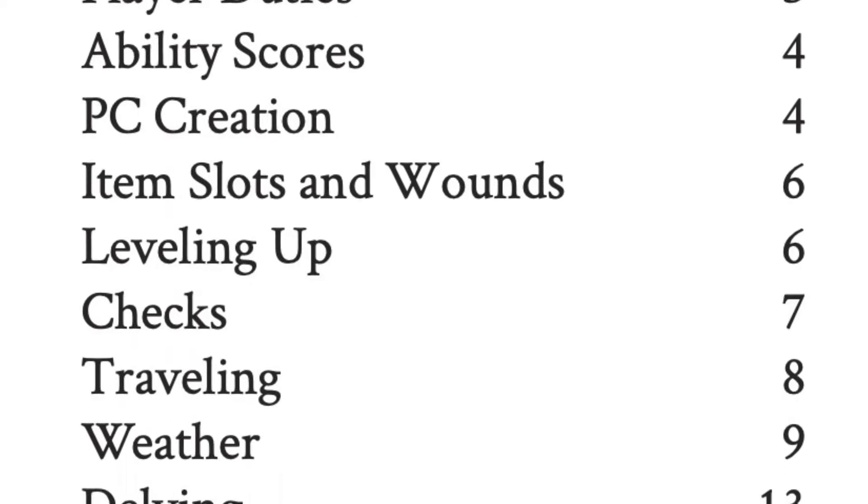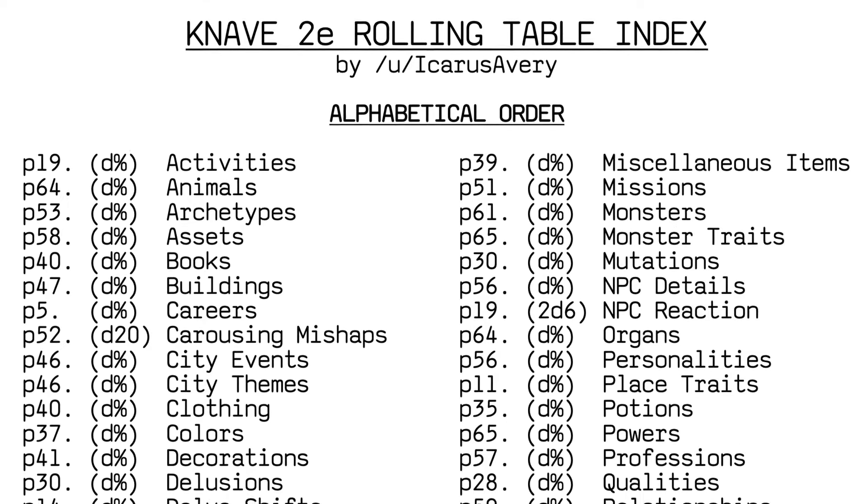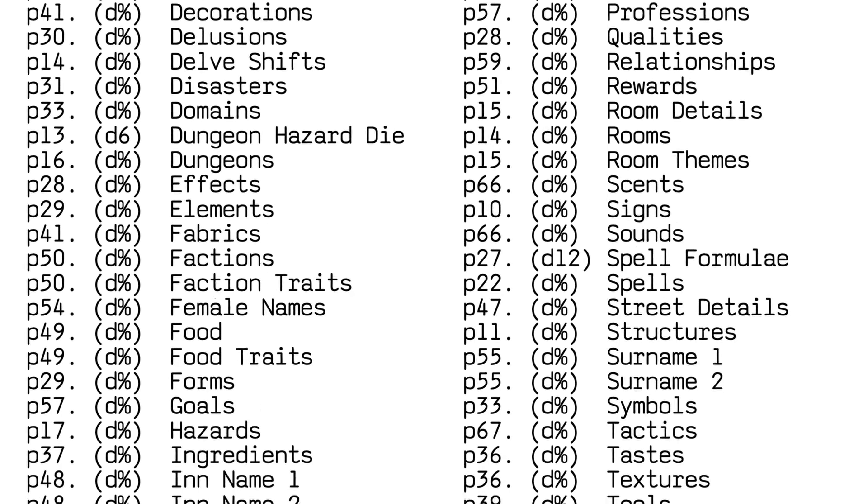Using Knave to make spells is a pretty big topic in and of itself, so I'm going to save that for another video — make sure you subscribe to the channel so you'll see when it gets published. Now, I do have one piece of criticism for Knave: there is no index of all the tables in the book. There is a one-page table of contents broken up into broader categories, but it doesn't really give you a good idea of what's available. However, Reddit user Icarus Avery has saved the day by creating a rolling table index for Knave. I've just printed off the list and tucked it in my book, and now I have a record of every single roll table.